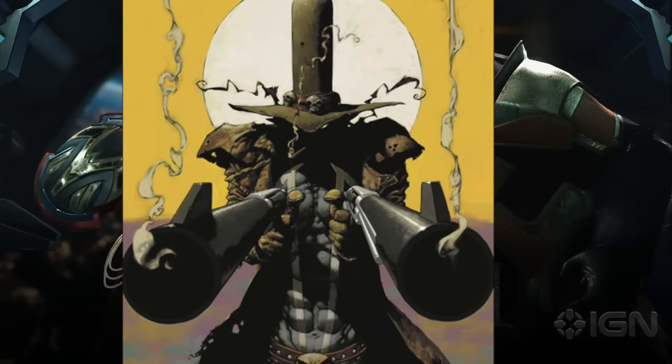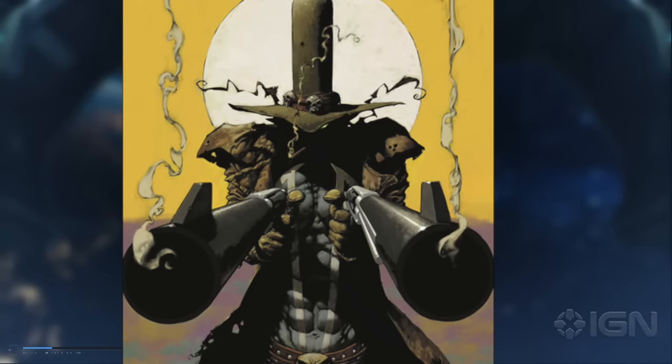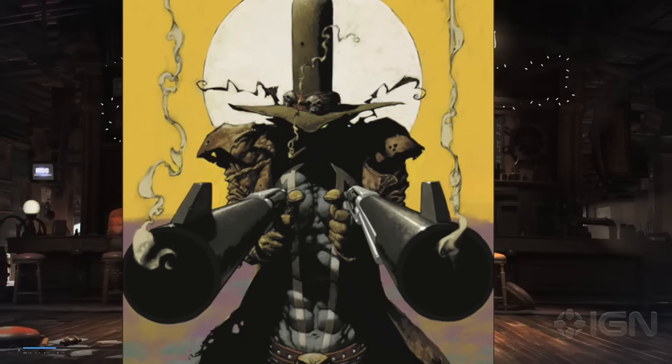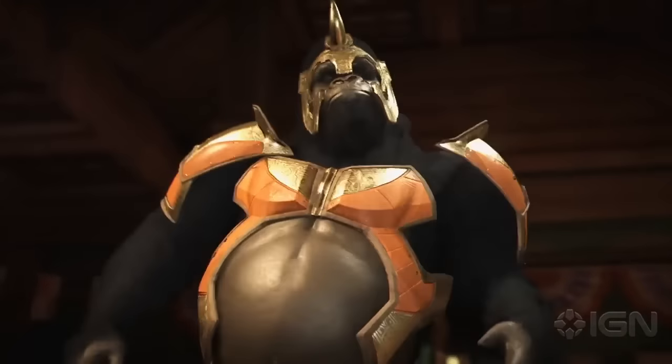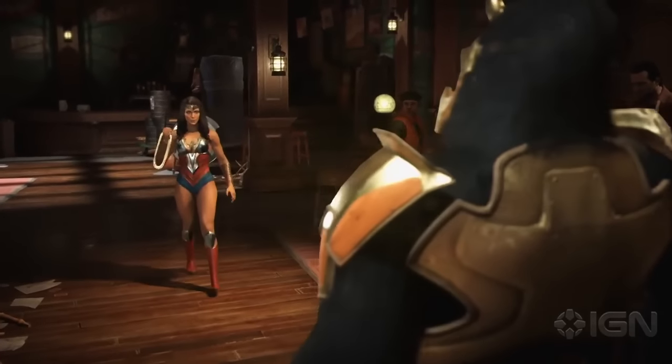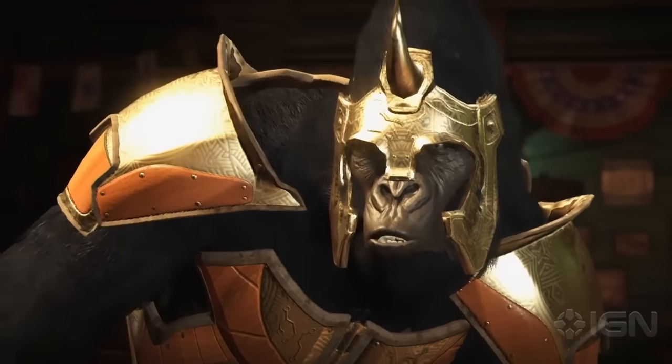Number nine is Gunslinger Spawn. There is actually a Spawn comic book set back in the Western times where he is a gunslinger, and I think he looks cool. Especially if they include the hat — he has to have the top hat with the skull in the middle. Awesome design.